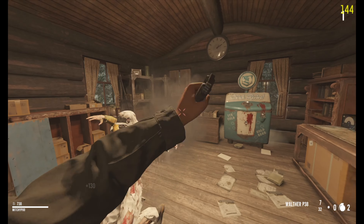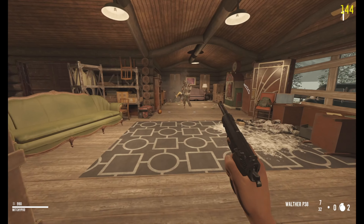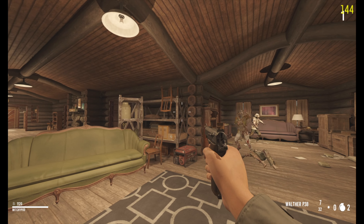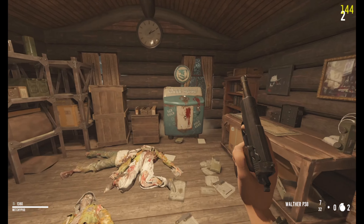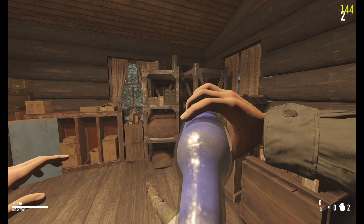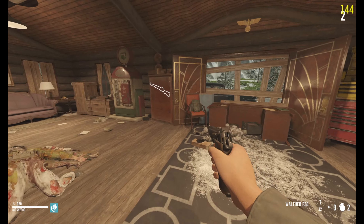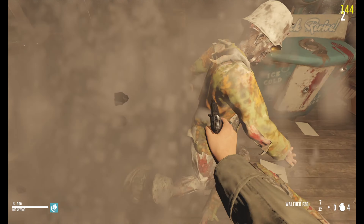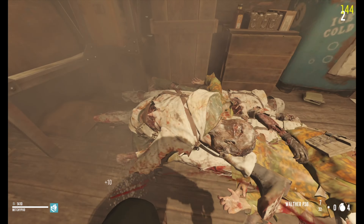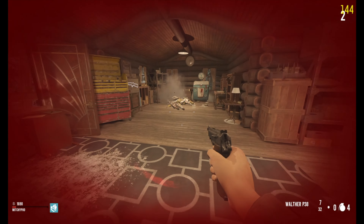Alright, welcome back to the channel. Today we're playing a map called The Cabin. I absolutely know nothing about it, but pretty self-explanatory — looks like a cabin in the middle of the woods. Looks pretty cool so we're gonna give it a go, probably get a quicker vibe. I imagine we'll probably go down here and there. Welcome back, hope you guys are doing well. I just saw the Dallas Mavericks demolish the Clippers in game six — shout out to the Mavs going to the next round. This map honestly I could see being kind of crazy.